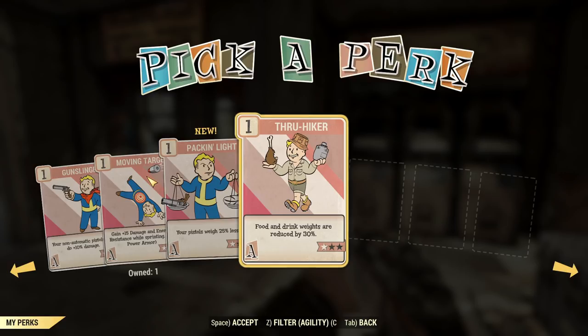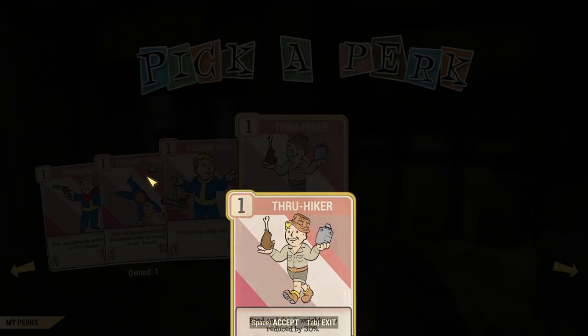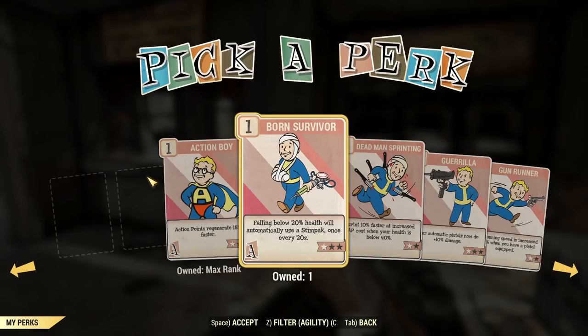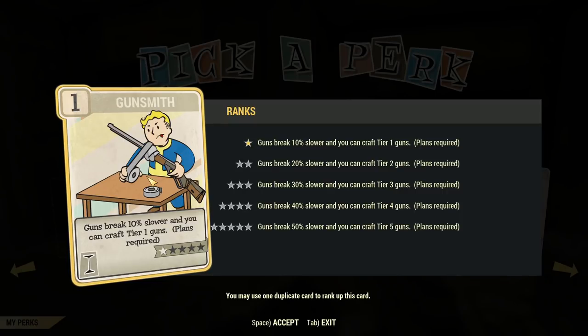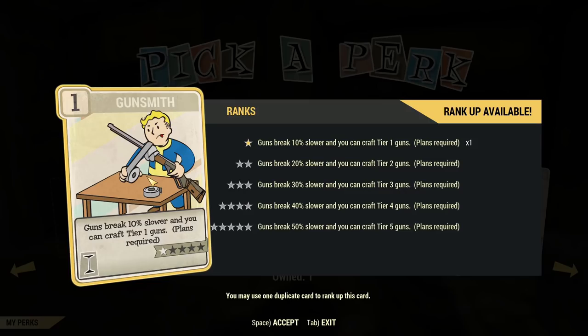We are going to spend some more level ups on Agility. Here is an amazing perk especially when you are starting a new playthrough: Thru-Hiker helps you manage your weight, especially when gathering a lot of food, meat and other stuff that you can then sell to vendors — it will be super light after you upgrade it to the maximum level. Another point into Agility and again Thru-Hiker, and now we have Thru-Hiker rank 3, which is great. Now we are still going to add a point into Agility, but for the perk we are going to choose something under Intelligence — because at this point it's exactly unlocked at level 11 — we have Gunsmith. That's a huge power spike for us because we'll be able to put suppressors on our weapons. Now we take a point into Intelligence and keep upgrading Gunsmith.